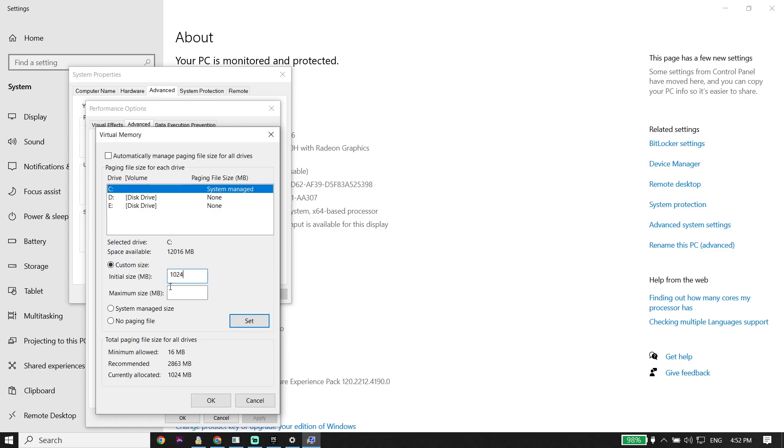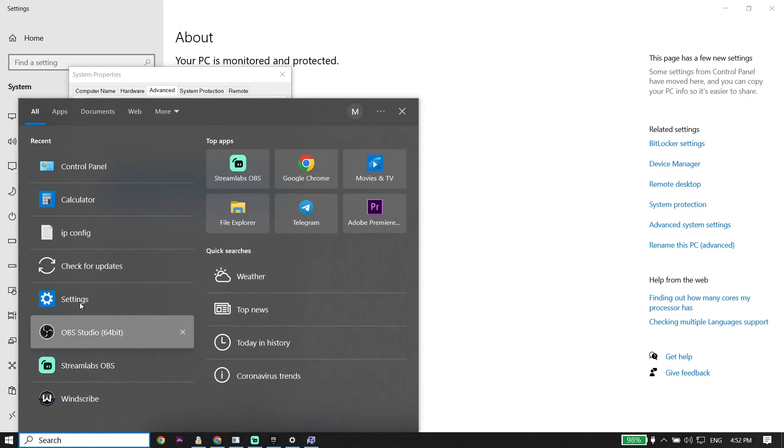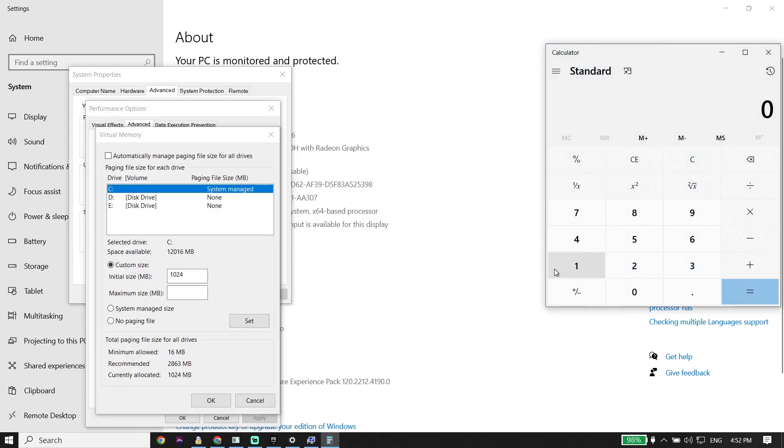For the maximum size, multiply 1024 by the amount of RAM you have. For example, I have 16 gigabytes of RAM, so I'll open the calculator and multiply 16 by 1024 to get the result, then copy that number.